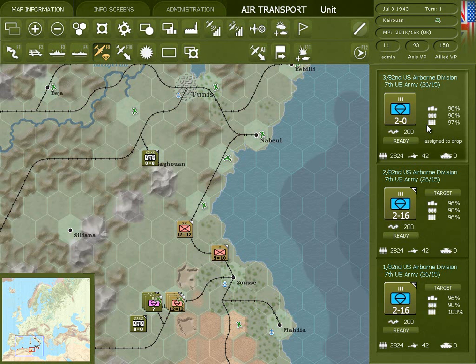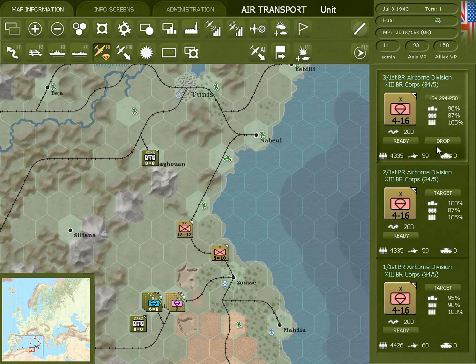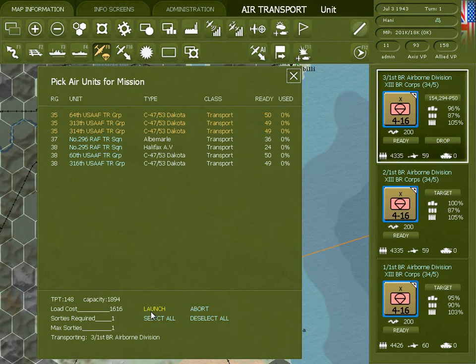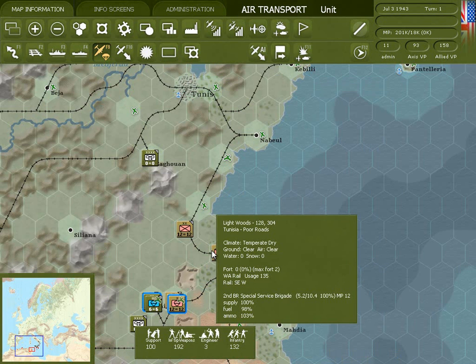As this is an airborne drop assigned to support an amphibious invasion, it will take place in the amphibious and airborne phase at the beginning of the German turn. So let's go to the British 1st Airborne Division and order one of its regiments to drop. Now that we've ordered our amphibious invasions and airdrops, we're ready to end our turn and begin the German logistics phase.